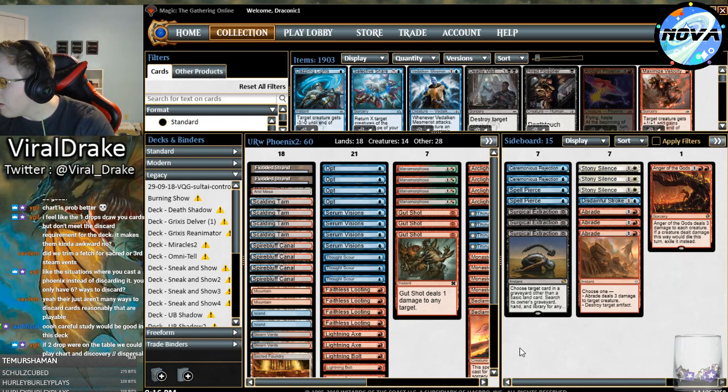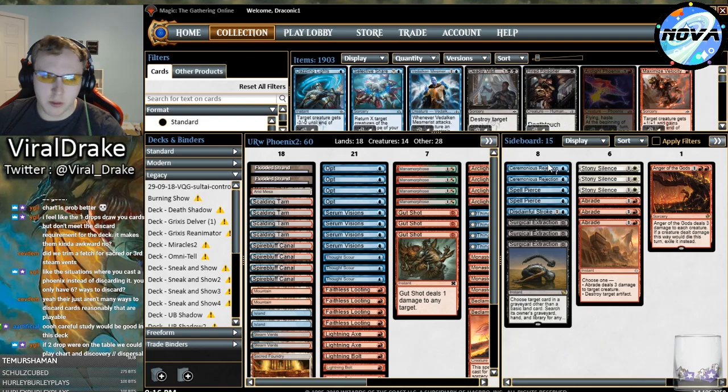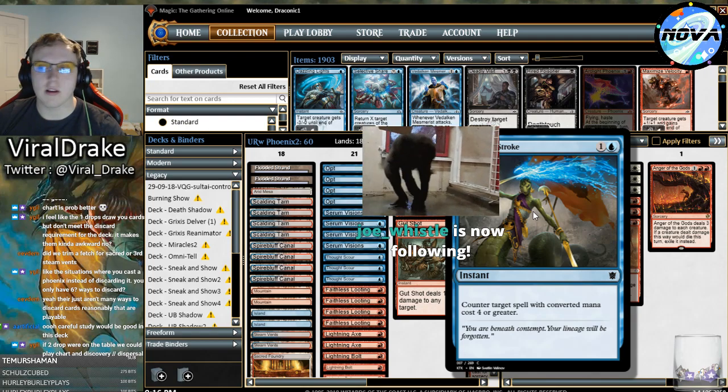Careful Study would be good in this deck. Chart a Course and Discovery/Dispersal could work too, kind of like how the Drake decks in Standard do it, and I think Grishoalbrand in Modern has picked up Discovery/Dispersal. Moving on to the sideboard - the counter spell suite in this version just has Disdainful Stroke over Dispel, which is probably fine. It looks pretty marginal to me - a little more prepared for Titan Shift and KCI than control.